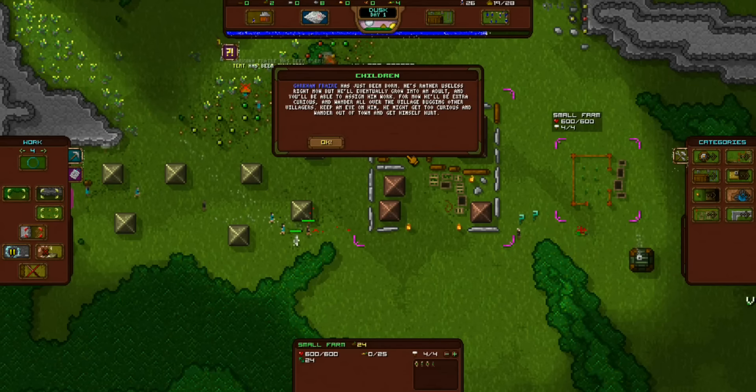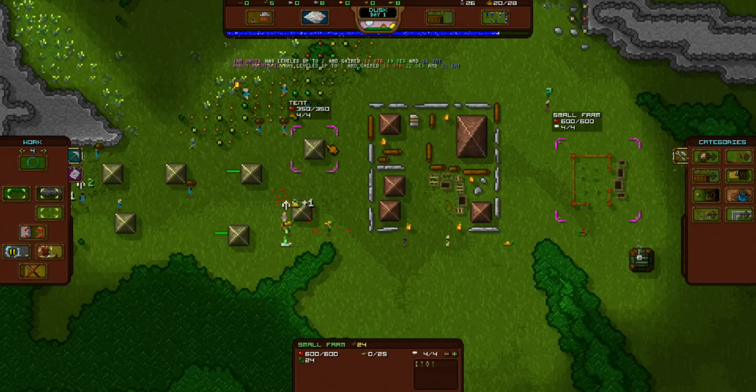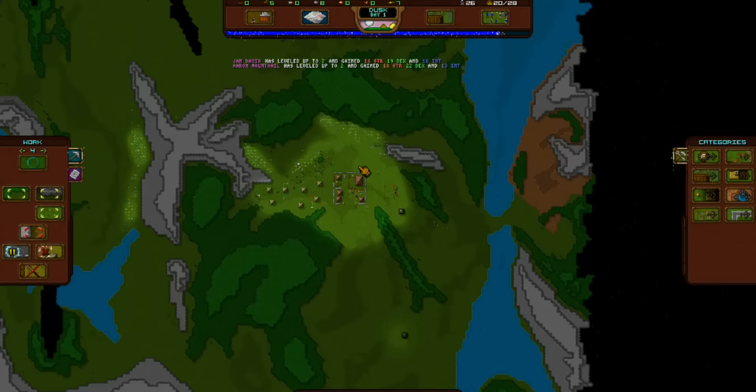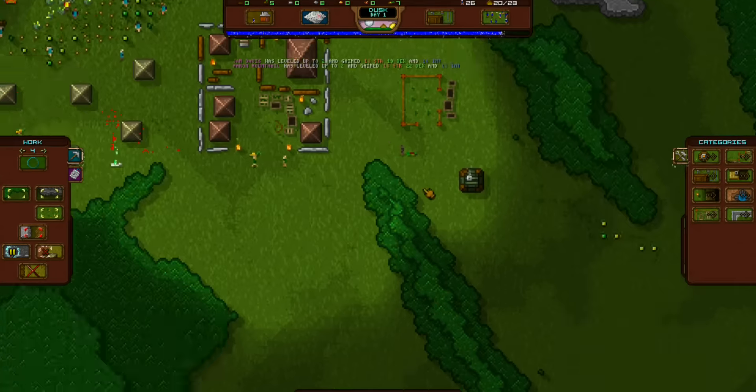Garhan Fran was born — he's rather useless right now but he'll eventually grow into an adult and you'll be able to assign him some work. For now he'll be extra curious and wander all around the village bugging the other villagers. Keep an eye on him — he might get too curious and wander out into town and get himself hurt, because potentially he could bring in zombies or skeletons.